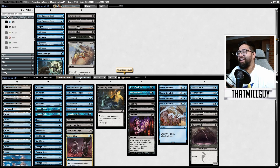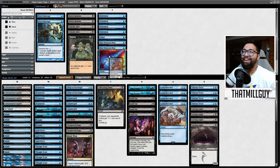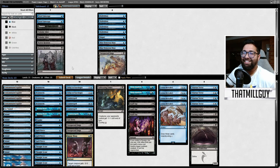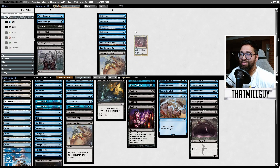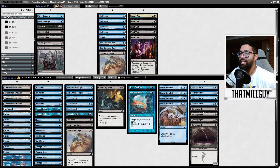I didn't even need to cast the Mental Note. I don't know if my games of control will ever be that good. Agony Warp and Snuff Outs — all out, 100%. That is not a cute card to be playing in this matchup.